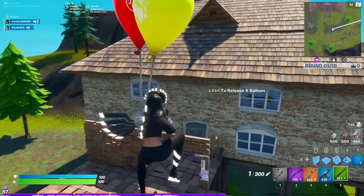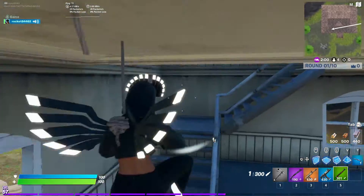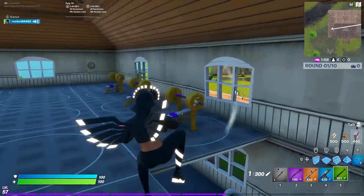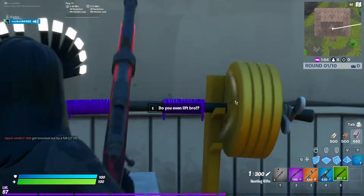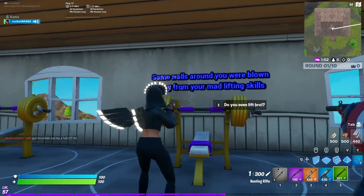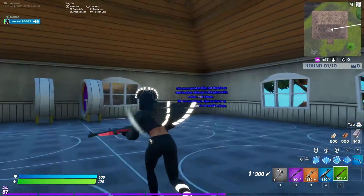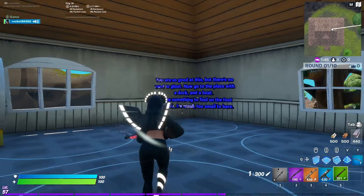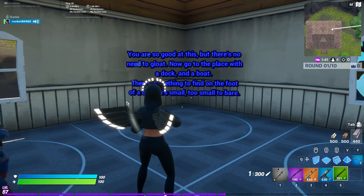Once you're at this white building, walk inside — the gym is on the second floor up here. Go to the middle bench press and click 'Do you even lift bro?' Once you click that, the walls around you get blown away from your mad lifting skills, and if you turn around there's an area revealed. This is the second to last step and probably the biggest step.